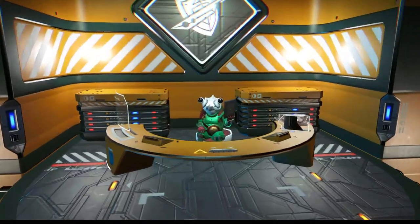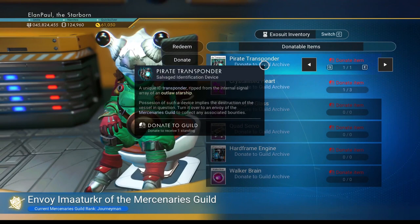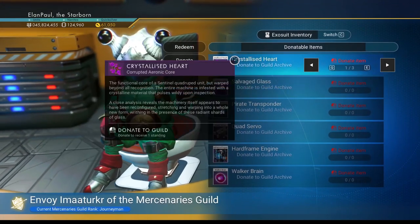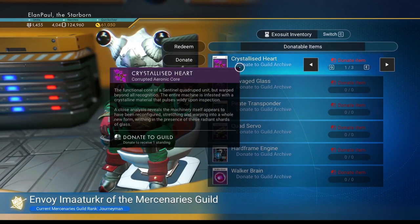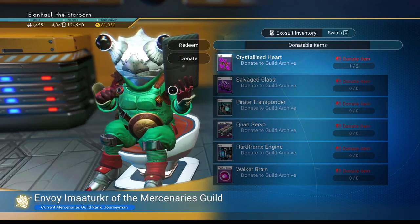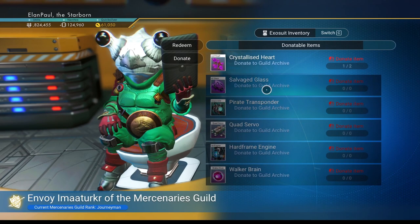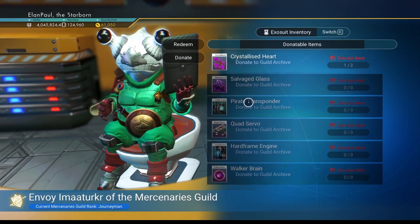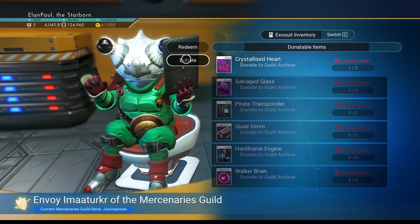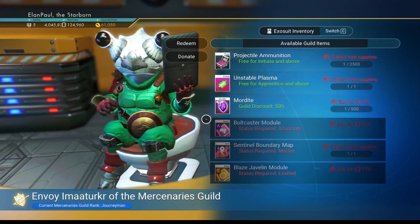Now all you do is go up to the Envoy and donate. You can see I can donate a transponder, so I'm going to go ahead and donate that and that's going to increase my standing. You'll notice it'll take other things too — I can donate a crystallized heart as well since I'm higher in the guild already. You can only donate so many per day, and some things it won't accept until you get higher up in your rankings.